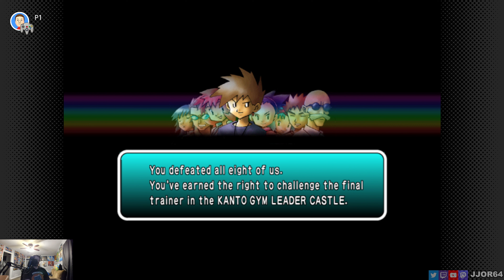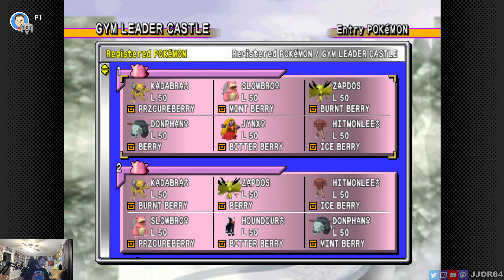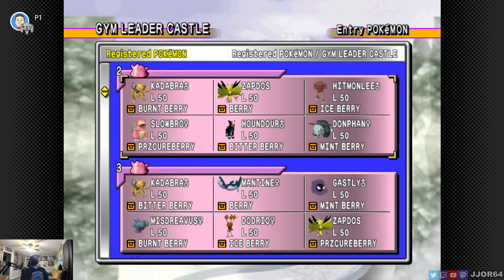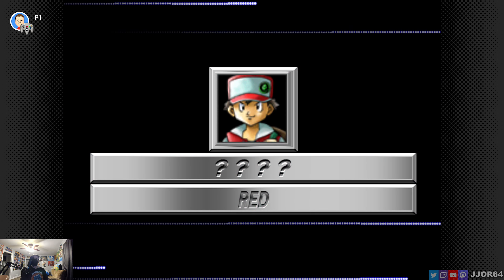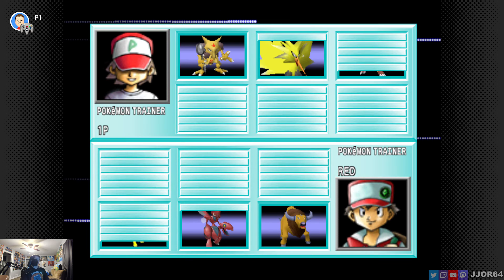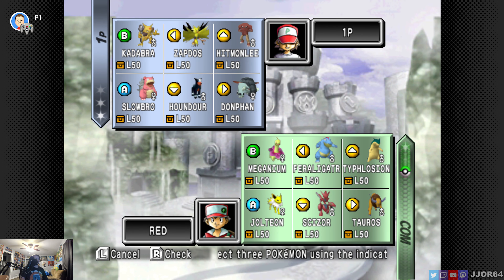You defeated all eight of us — you've earned the right to challenge the final trainer in the Kanto Gym Leader Castle. Some guy named Red. I think I remember his team because I've seen speedruns of this game. If I remember right, he has the Johto Starters, Jolteon, Scizor, and Tauros. They're really not bad. Definitely we can bring Zapdos. Zapdos, Houndour, and... looking at their team, they have only one Psychic resist. I think this first try, let's try Kadabra, start, Houndour, Zapdos in the back.